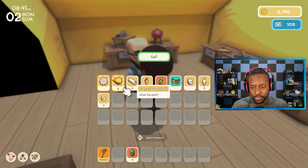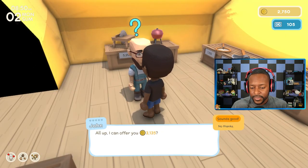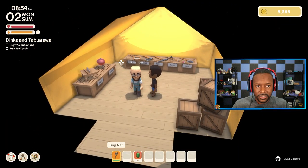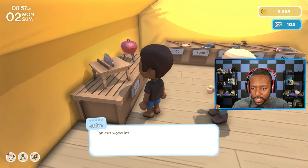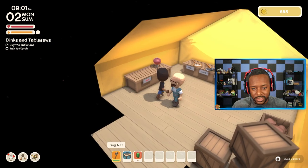Let's sell these items. We'll keep the wood, sell the flowers, the butterfly, and some more shells. Those butterflies sell for a lot! Now we have enough to actually buy this table saw — it costs 5,200 dinks. Let's go ahead and buy it. 'Can cut wood into planks — that'll be 5,200 dinks.' I'll take it! Nice, thanks for the purchase. So we have a table saw. Let's put it down by our house.